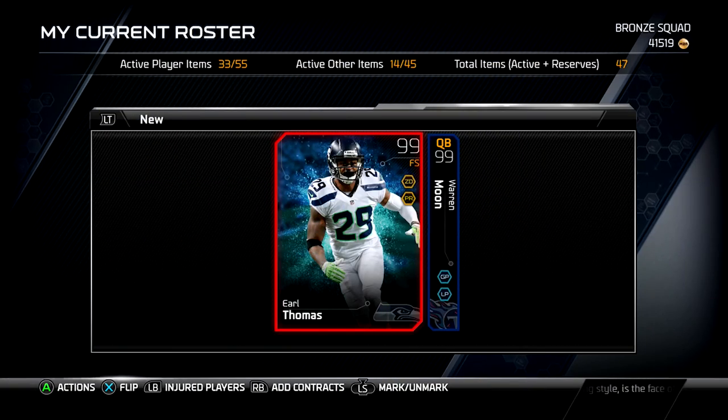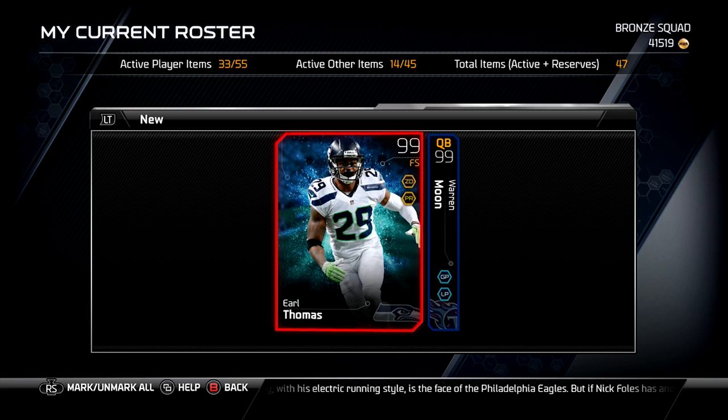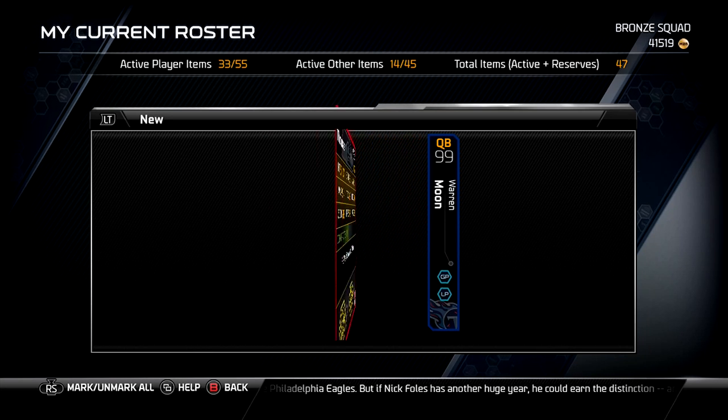What's up guys? The cards me and ClickWid will be giving away is a 99 overall free safety sparkle edition Earl Thomas. This card is a beast. He has 95 speed, 98 zone coverage, and 90 man coverage. He is an animal.